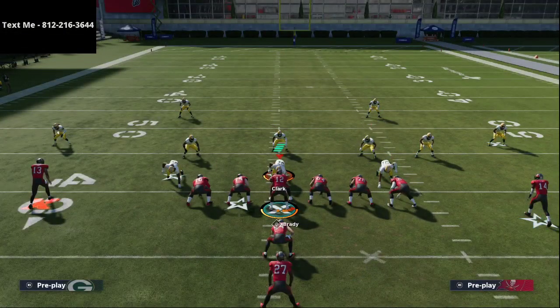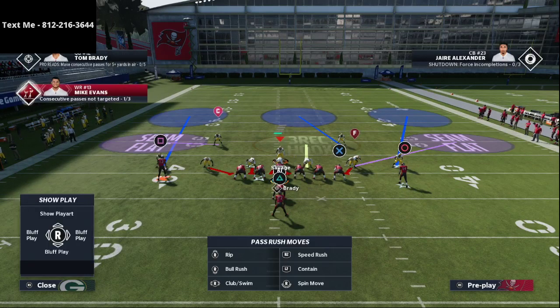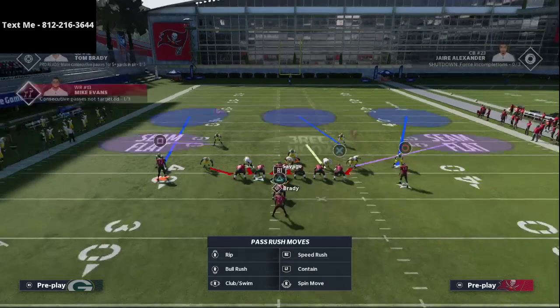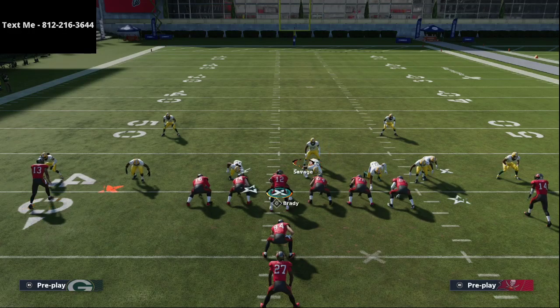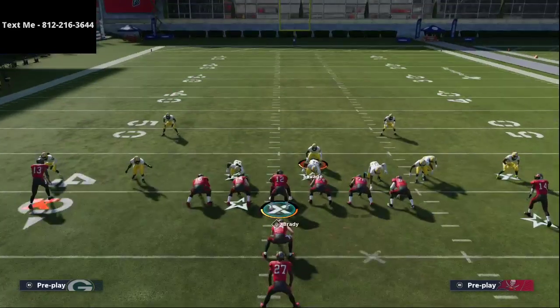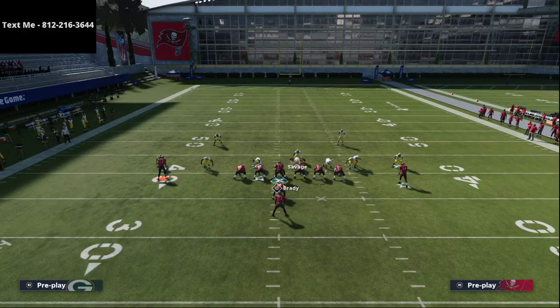We're going to audible into Mike Blitz 3 out of Cover 4. When we do, we have to decide: do we want to shift our line to the strong side or spread our defensive line? Against I-Form Close, I like to shift my line to the strong side and then stand in position. Part of the trick to run defense is knowing where to stand with your user to get into the running lane. I crash my line out, put both outside linebackers in hard flats, put the defensive end on the right side into a three-red hook, and then pass-commit.